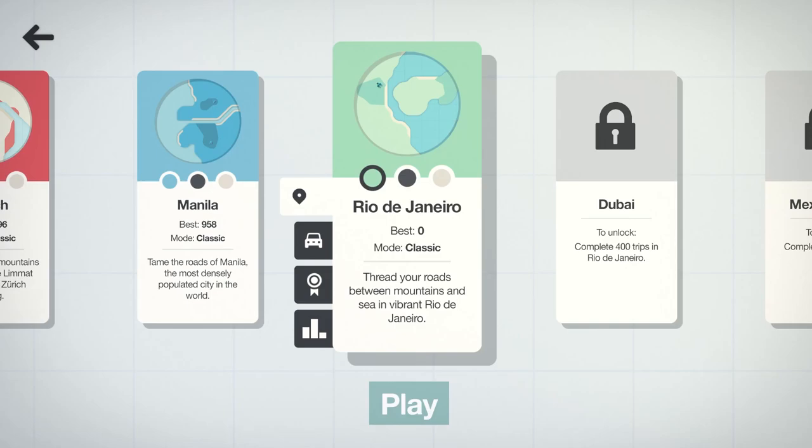Hello everyone and welcome back to Tooth and Scrubs Gaming. Today we are back in Mini Motorways and we're going to be checking out the city of Rio de Janeiro. We're going to do a lot better than Manila — we're getting over a thousand. We're going to thread our roads between the mountains and the sea in that vibrant city.